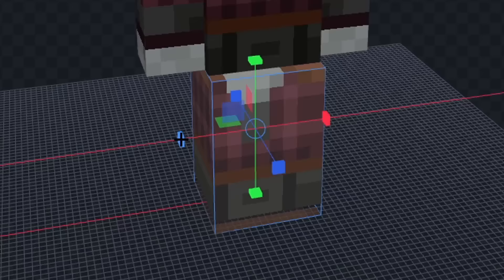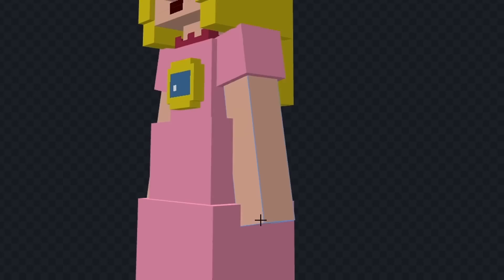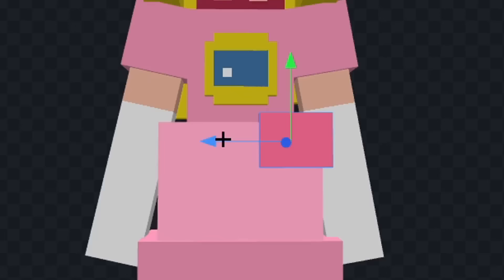Let's extend her dress down and we'll color it pink. Now let's color her head and we'll give her a mouth and some eyes. Now let's add her hair and I'm actually going to change her eyes a bit. Now let's add her crown and we'll add this thing on her chest. Now let's give her some gloves and we'll add these red parts on her dress and I think that looks good.